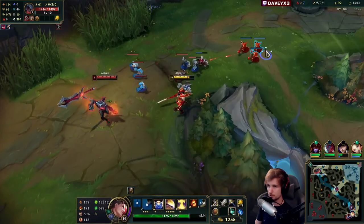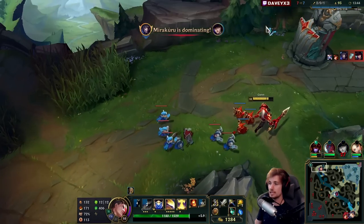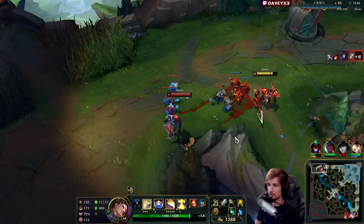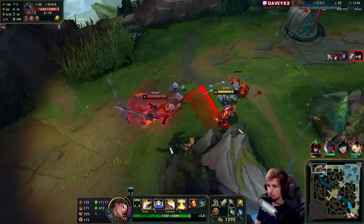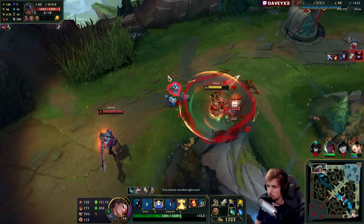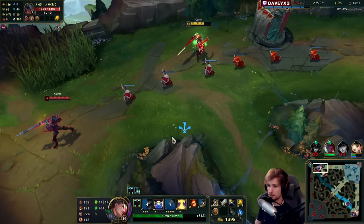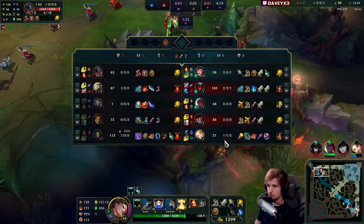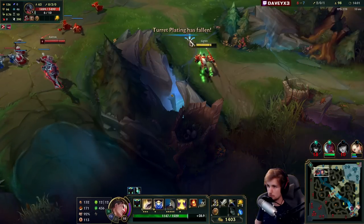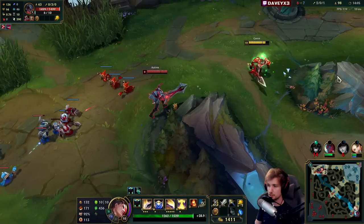He plays it very safe. There's not much you can do about an Aatrox playing safe like this, because we don't really have a dash — not yet, at least. Master Yi turns out to be here. I think I could probably kill off the Master Yi, but it really depends.